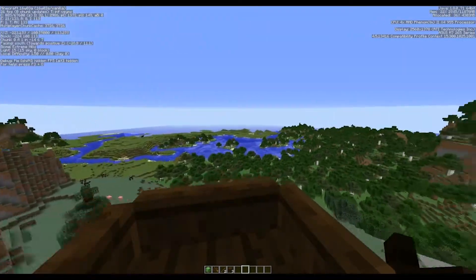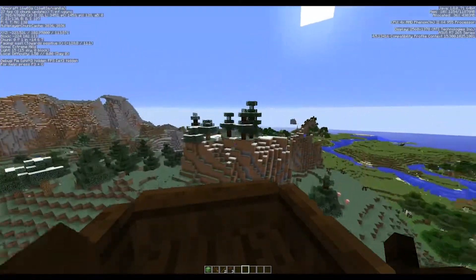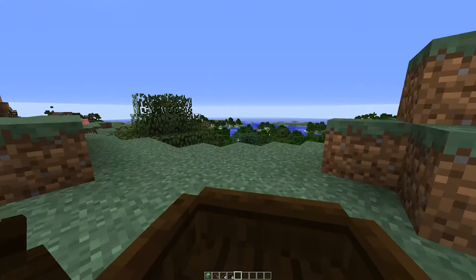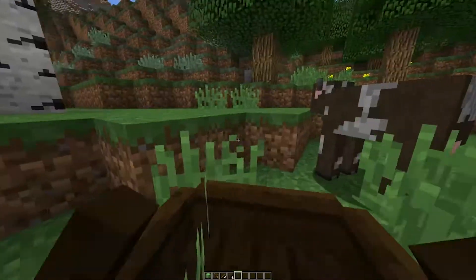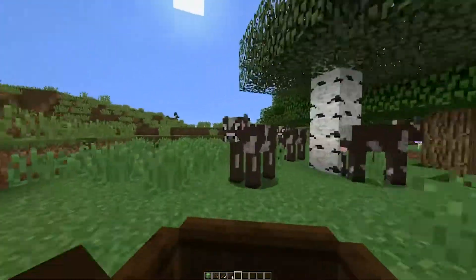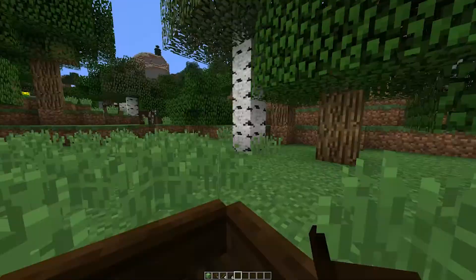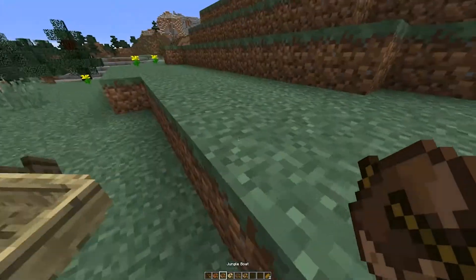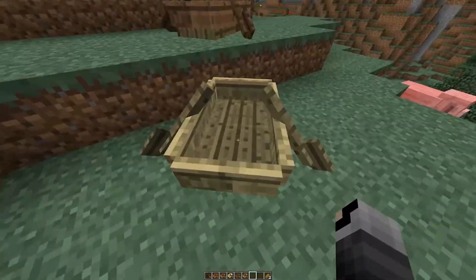The next glitch probably has to do with why you're still able to bounce and spin around regardless. Still in the boat, we're propelling ourselves — I sped this up a bit because it lagged. You're actually moving at the same speed as you would in water. Something about the boat physics not properly defining your position could be the reason. This works with any of the boats.